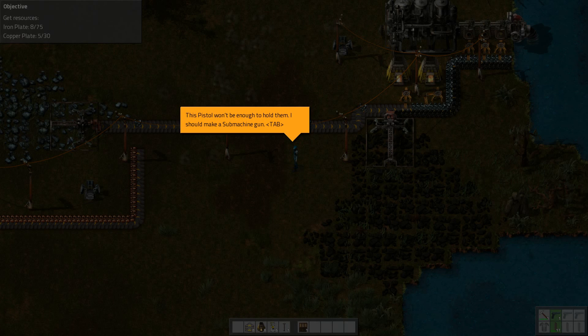Stone furnaces can be rebuilt by a steel furnace without the need to mine the first one first. These developers are from the Czech Republic so let's be kind about their English. The same applies for assembling machines, transport belts, inserter chests, and similar — it can also be used to change the direction of a transport belt. So essentially you can upgrade your furnaces from one to the next, which is pretty cool.